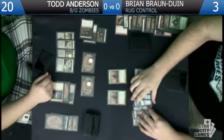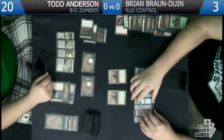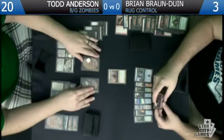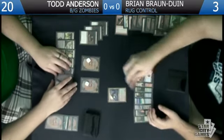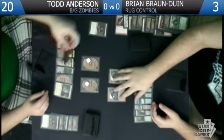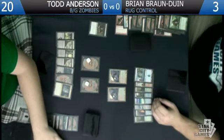We'll just pass the turn. I'll do two damage to a Gravecrawler and two to you — so you take four, down to 16.